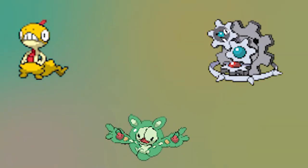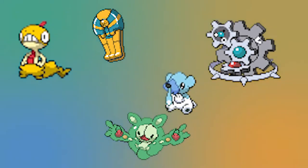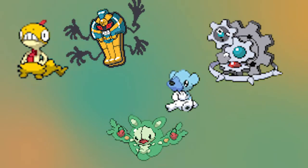Other designs, such as Cofagrigus and Cubchoo, maybe didn't strictly need animation to work, but it really helps sell the design and personality of these Pokemon.